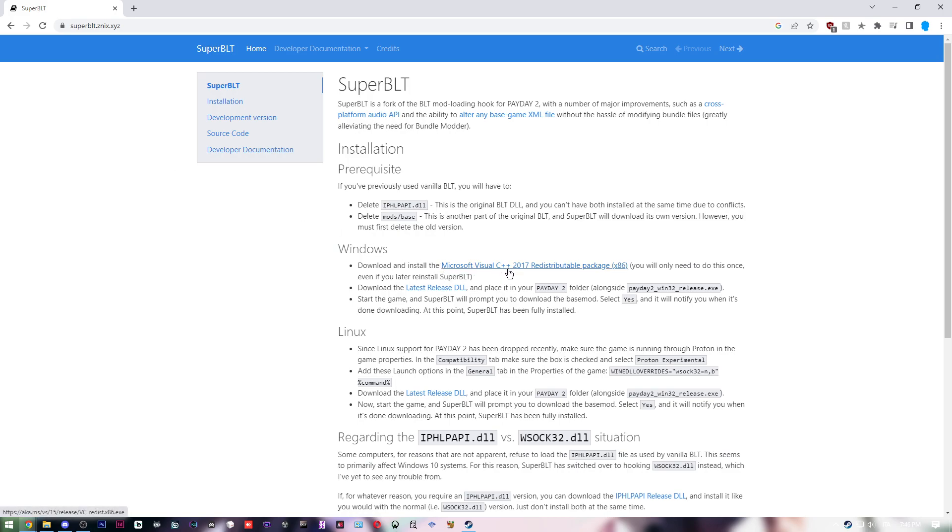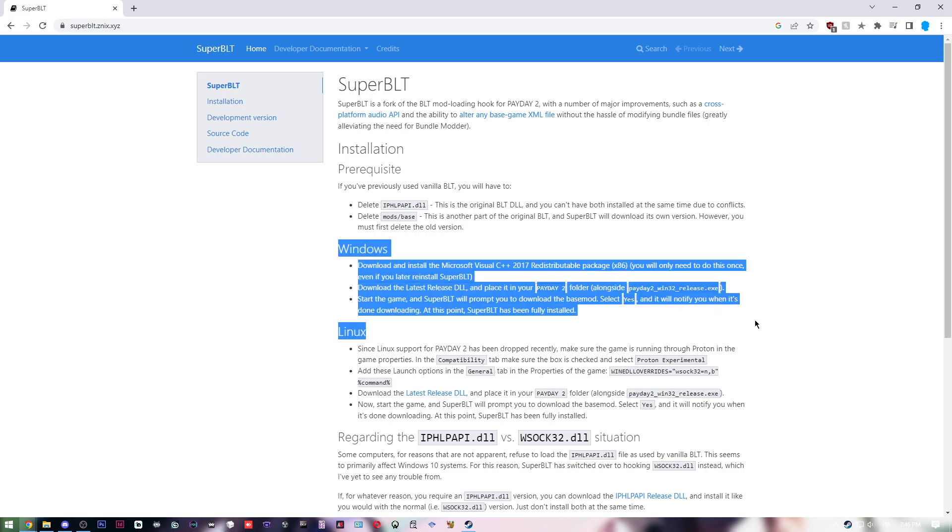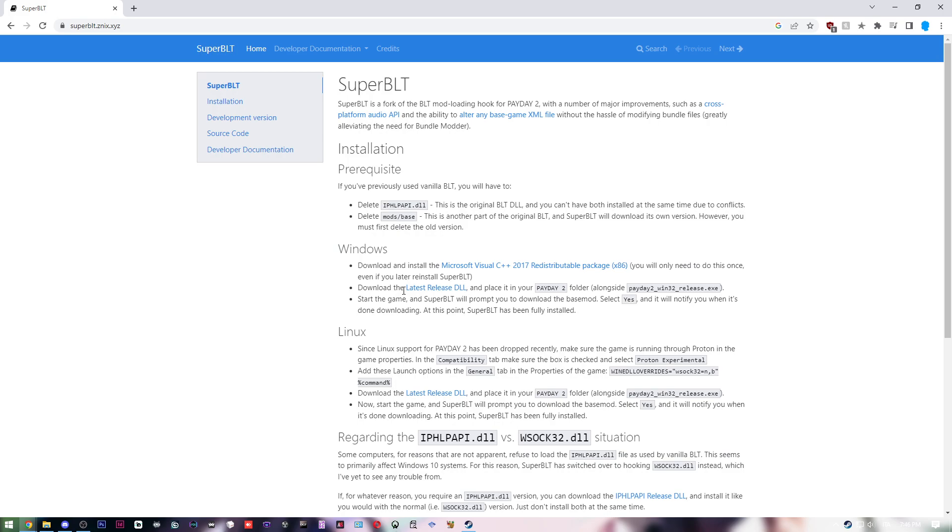Make sure your PC has Microsoft Visual C++ 2017 32-bit installed. If you don't have it, you need to install it. If you have questions, read the instructions on the page for Windows. Once you're sure you have it — it will say 'Repair' if you already have it, otherwise it will say 'Install'.